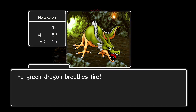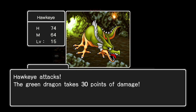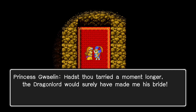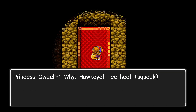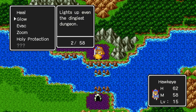Fortunately, he's not that tough — unless he breathes fire. I'm gonna heal. I've had runs where he kept killing me, and then I've had runs where I completely mopped the floor with him, like this one. Alright, we've rescued Princess Goylan! Let's cast Evac and then Zoom to get us the hell out of here.